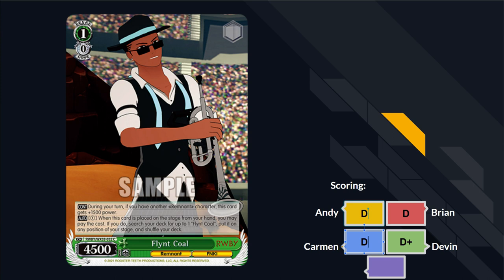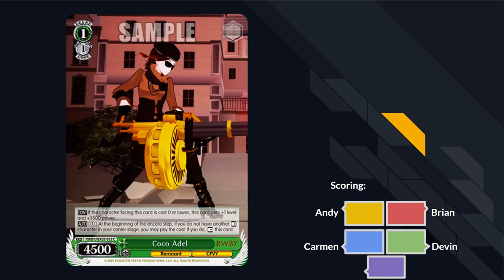Next card: Coco Adel, one-one. If the character facing this card is cost zero or lower, this card becomes level two, 8000 power. At the beginning of your encore step, if you don't have another rested character, you can pay one and rest this card. This is the best standby card to play when no one else is playing standby — and the second anyone else plays standby, this card is garbage. But it is fine in a meta vacuum. I have played this card in Symphogear; it's fine when you play against non-standby players.